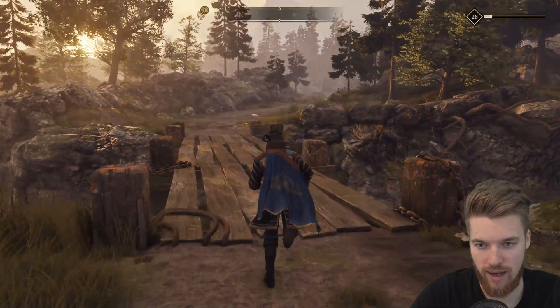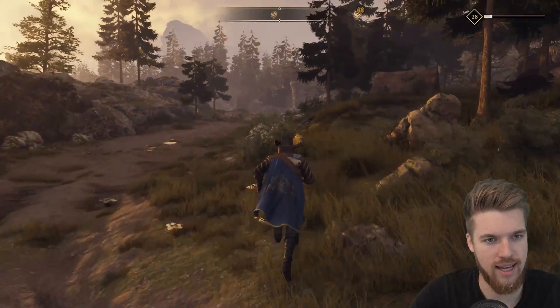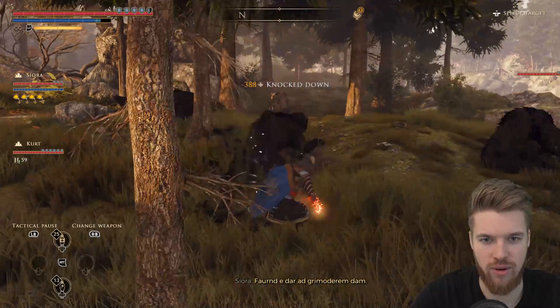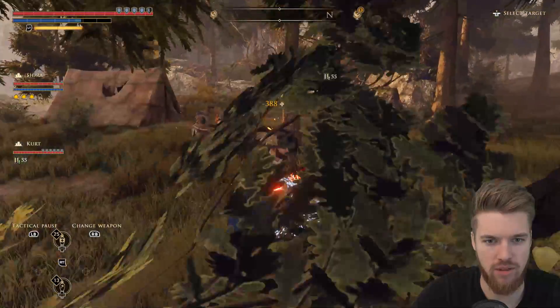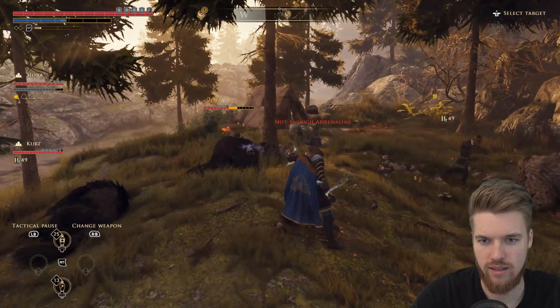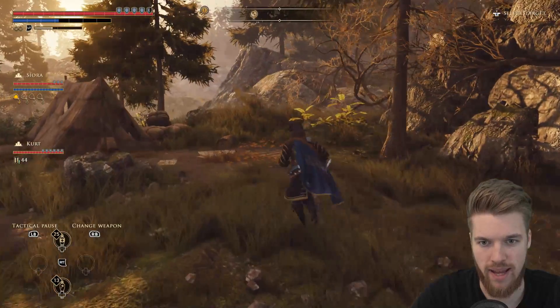Once you get to the bridge, go left across it and you'll see a tent hidden in a forest clearing. There will be some bears here that you'll have to deal with for no adequately explained reason, so go and punch them in the face. Get rid of them all — they should be pretty easy even at a low level, because they're just bears.